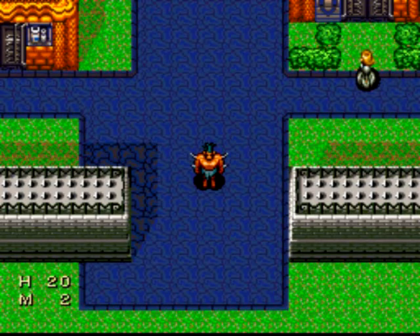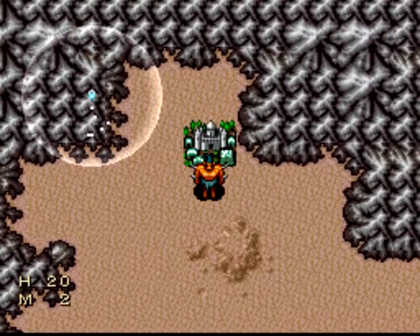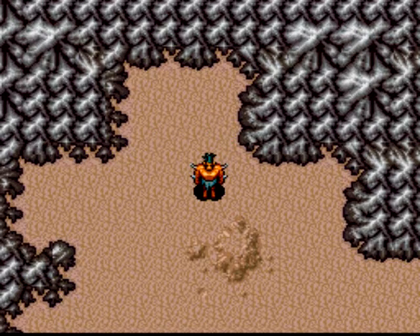I bought five potions and an opal, and I'm heading out of town. Now we get the first chance to look at the world map and the crystal ball. And without even moving, I got into a random battle.